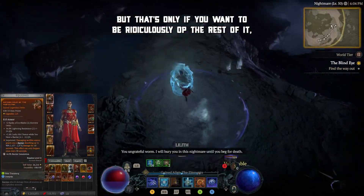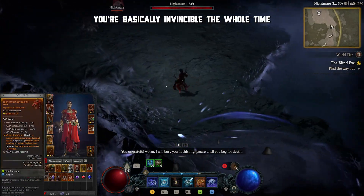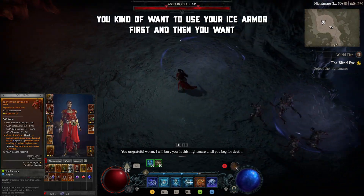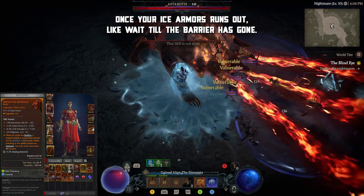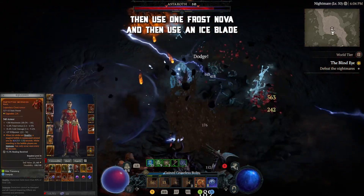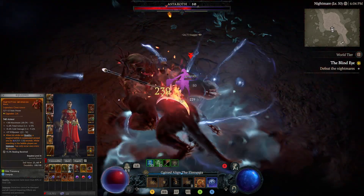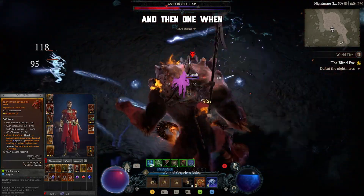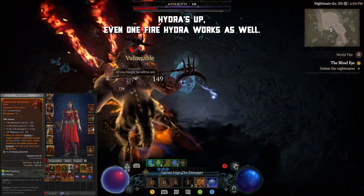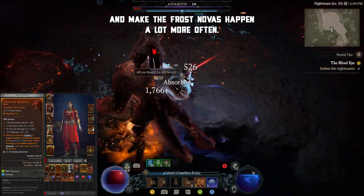That's only if you want to be ridiculously overpowered. Even without it, the build is still really, really strong — you're basically invincible the whole time. For your rotation, you want to use Ice Armor first, then wait until the barrier is gone, use one Frost Nova, then use an Ice Blade. Keep spamming everything and make sure you always have two Fire Hydras up. Even one Fire Hydra works, but two makes this a lot better and makes Frost Novas happen a lot more often.